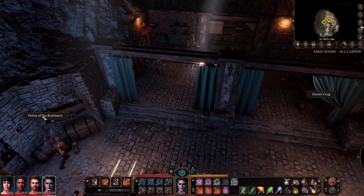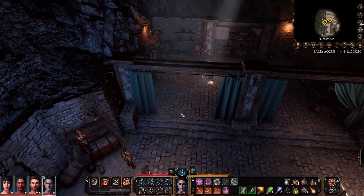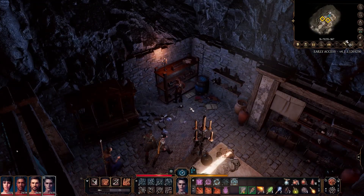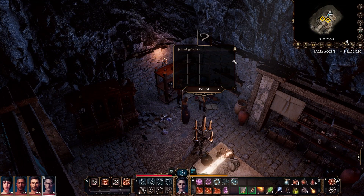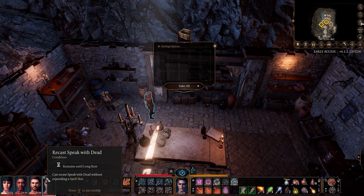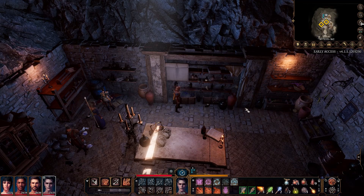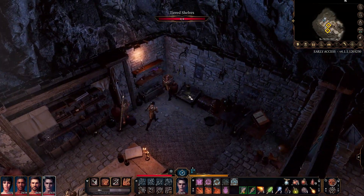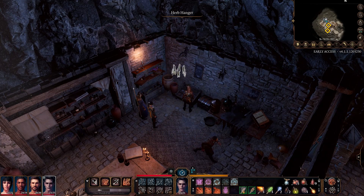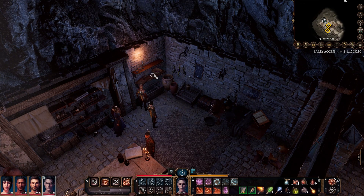Two more health potions! Moving ahead — potion of healing. Wish I had a bag of holding. Something good here, I hope. What's he got going on? I'll recast Speak with the Dead — speak with the dead, okay. Another step forward. I think these are camp supplies as well.